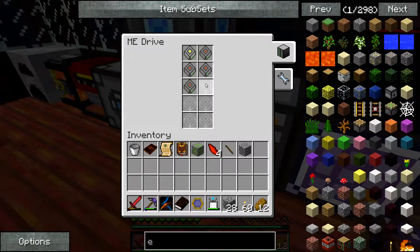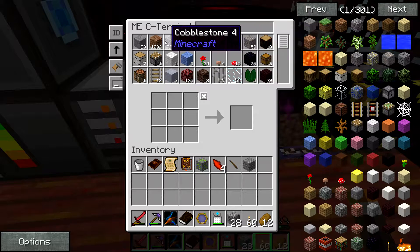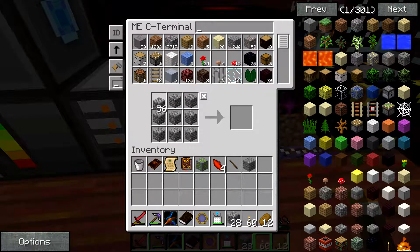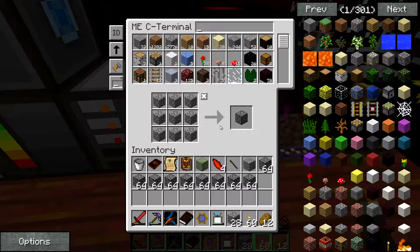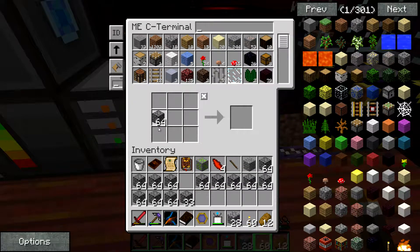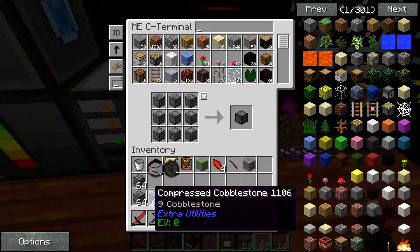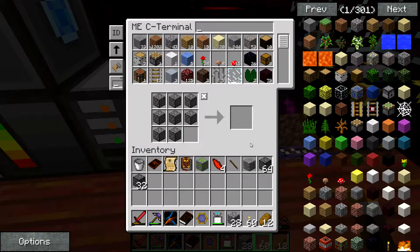A quarry is running, but we are full again. Oh my goodness, we have too much cobblestone. Let's make some compressed cobblestone. There we go, some stacks - reducing the cobblestone amount. And then we make those into double compressed. There we go, some stacks of those. One and a half stacks and done.